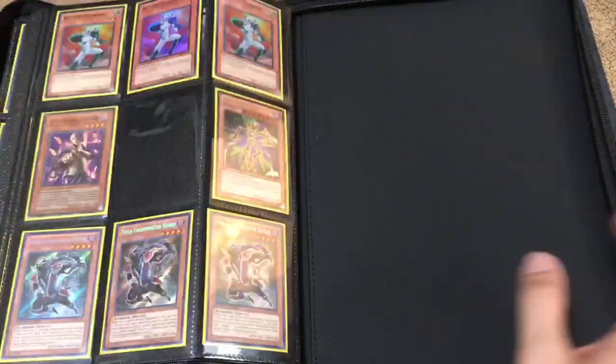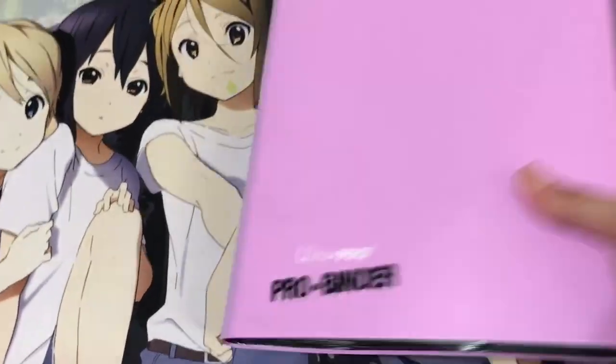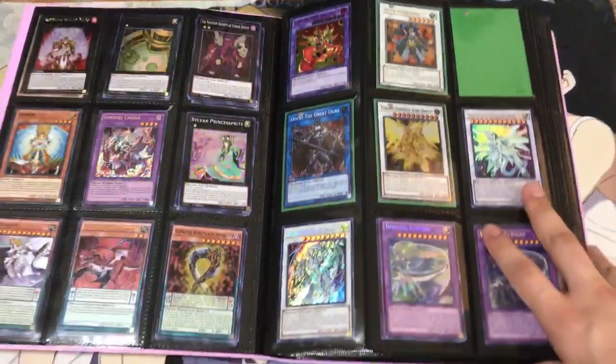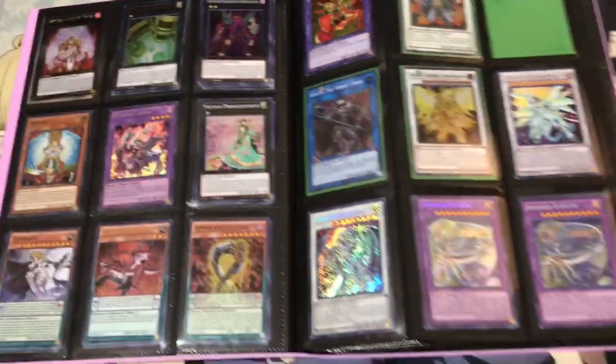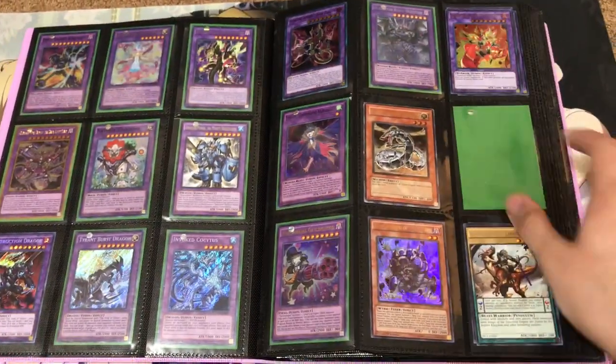Finishing up this binder. And the last one is just the pink one. If you guys see a green sleeve, that means there's only one copy of the card. But no sleeves means that there's possibly multiples — you can just double check or confirm with me if there was anything that you wanted.